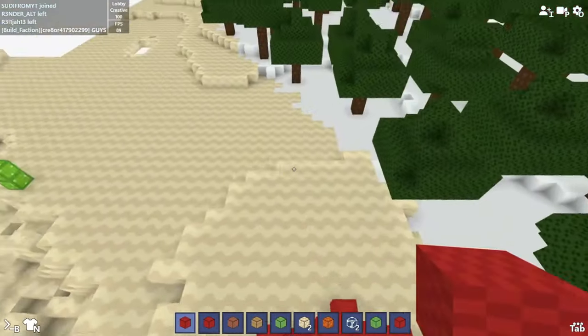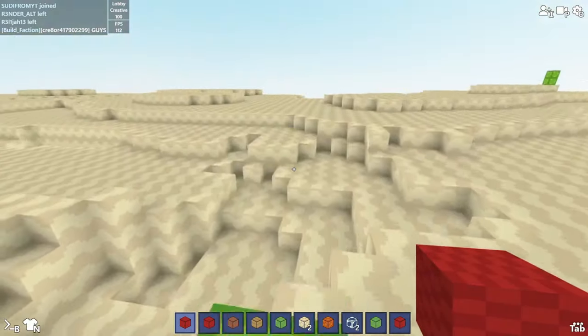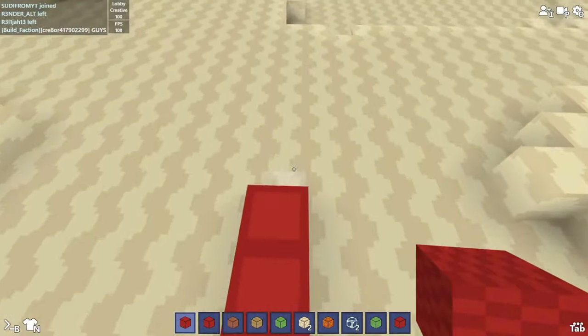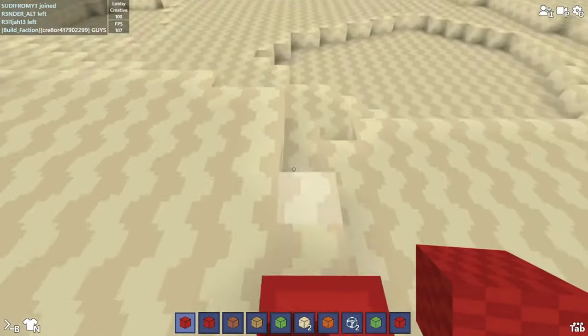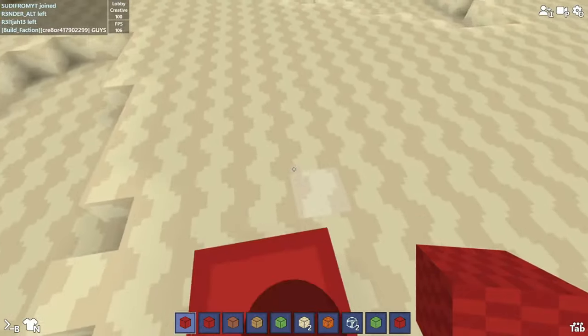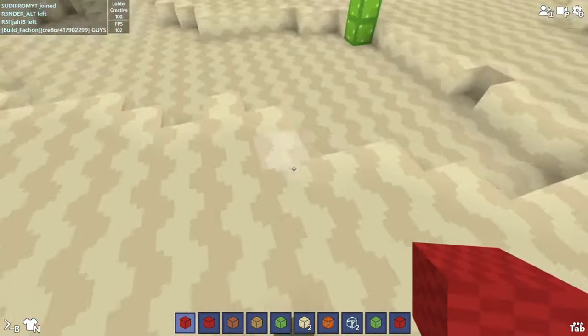Alright guys, so here we are, and as you guys can see, I have the normal default Bloxd.io cursor. In my last video, I said that if this video gets 100 likes, I will make a video on how to get a custom crosshair — a custom city crosshair.